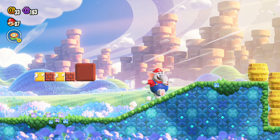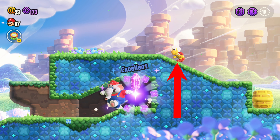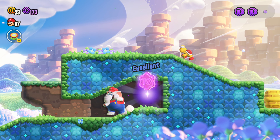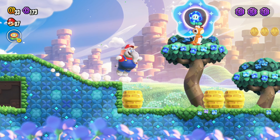Remember, it helps to have an elephant to get this one, but if you don't have one, you can grab this Koopa here and bounce it, throw the shell at that barrel to get it out of your way, and get yourself the third purple 10-coin.